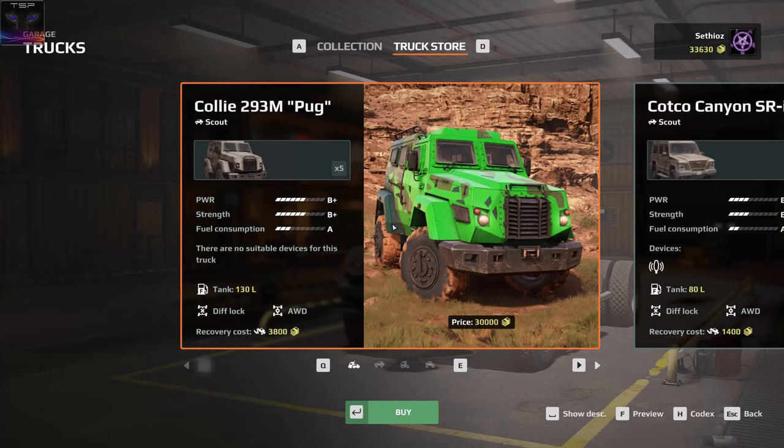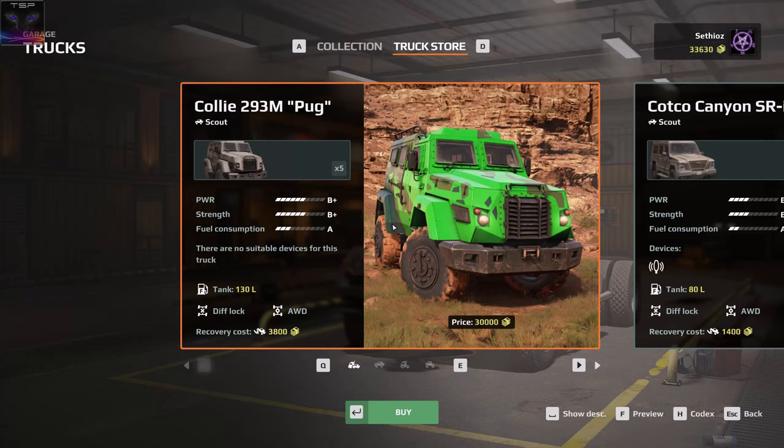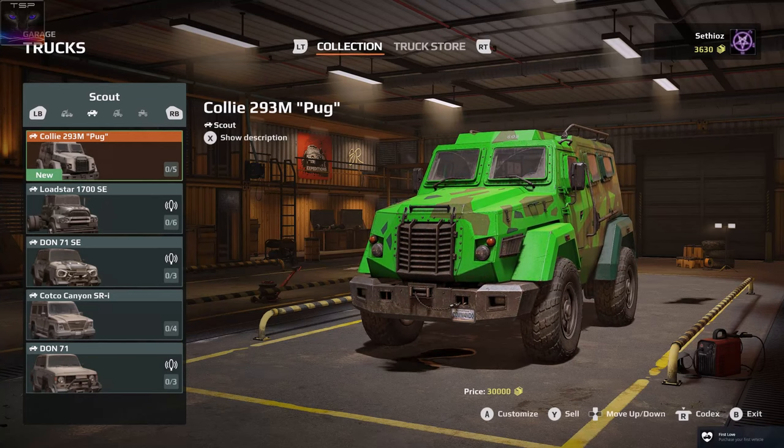Welcome back to expeditions! This is a somewhat quick video to show you how to unlock the Kali-293M, that's the armored truck thing. It was really difficult, as you can see I have already unlocked it. I'm gonna purchase this, and now I'm gonna show you how to do that.